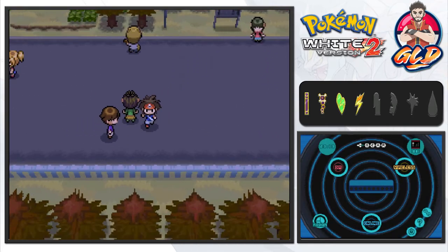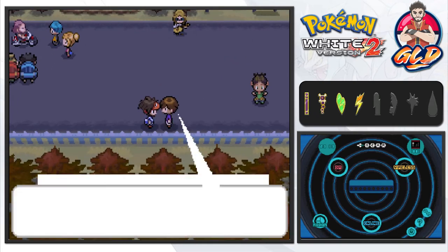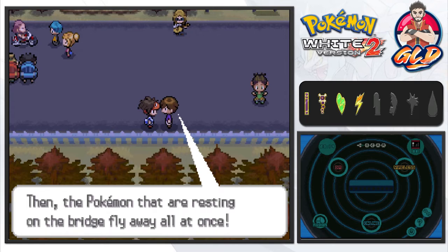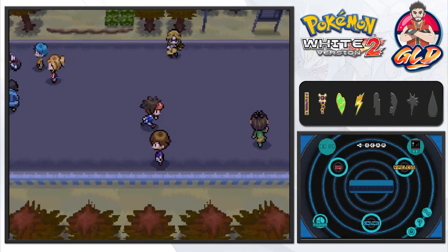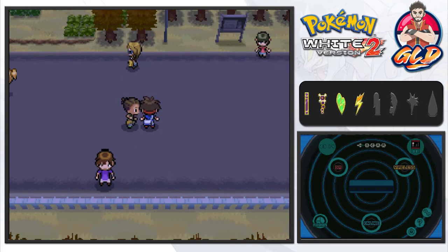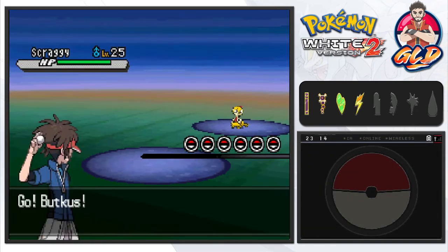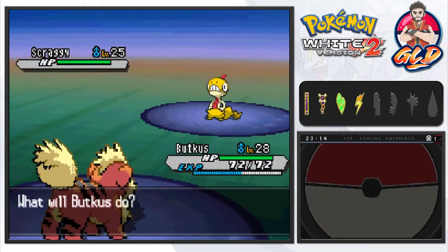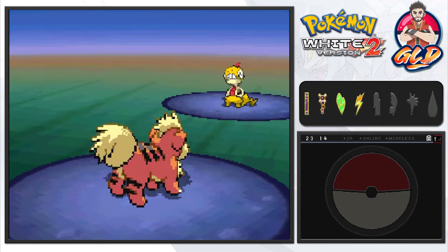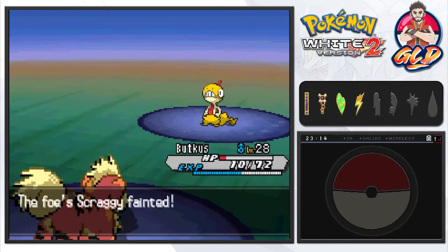Let's continue with our battles. There's a person ahead saying the drawbridge goes up when a ship needs to pass and all the Pokemon resting on it fly away. Let's battle this next guy — he spots us so there's no avoiding it. Speed buttoning through — he sends out a Scraggy, and we use Reversal which is super effective. That was a pretty good win. Let's switch our Pokemon and give Sai some love — it's been a while.